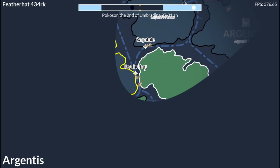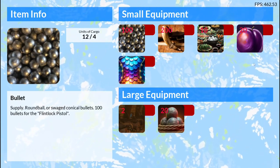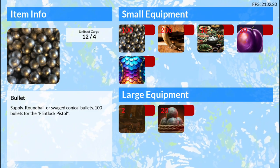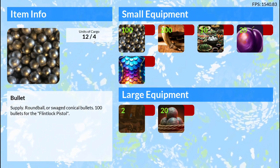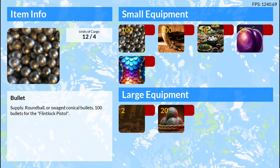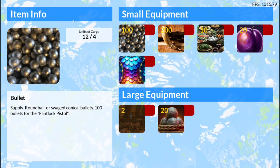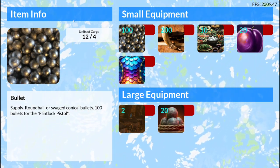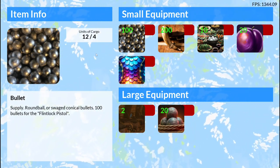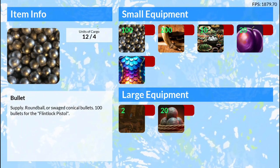Another new feature is the inventory. Now all the items are tracked in the game. It tells you how many units of cargo you have out of your max units of cargo. This player is over-encumbered. Once the game is released, the player will have to remove units of cargo before they can move after character creation. It's possible during character creation to select more objects than you can physically carry on your ship, and that's intentional.